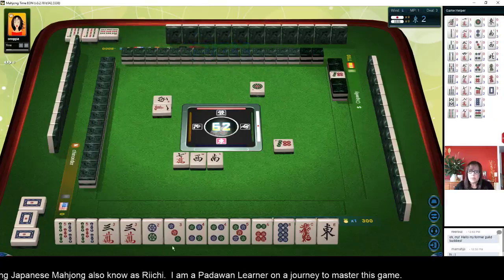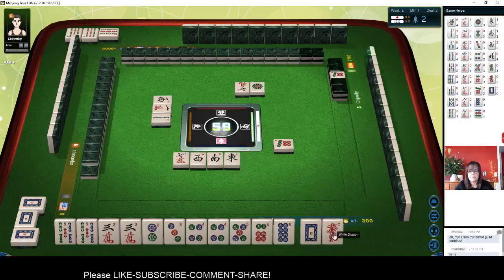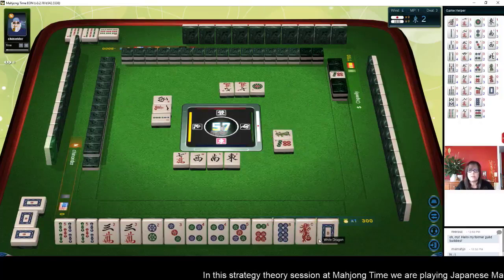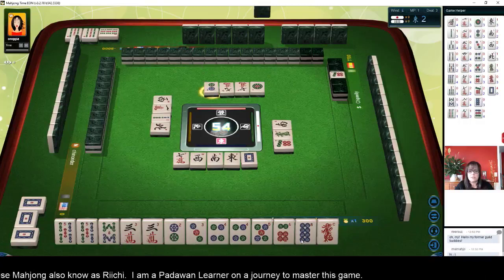If we get one more pair, we could switch to Toitoi — all pong. Two bamboos. White dragon, east — it's east round. Let's discard east. Everybody is vying for east if they're going for Yakuhai, but the dragons are more hit or miss. White dragon — there's a pong out. That's what I should have discarded — I forgot to look to the left. Oops. We'll discard that next. White dragon — that's a useless tile because there's a pong out. South wind. So right now we're concealed.